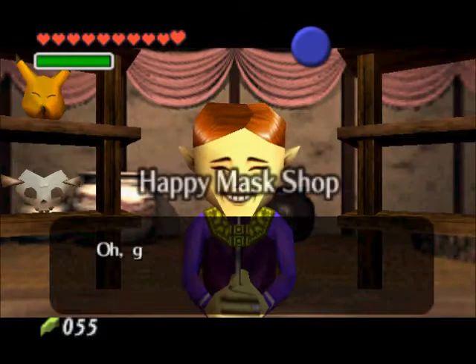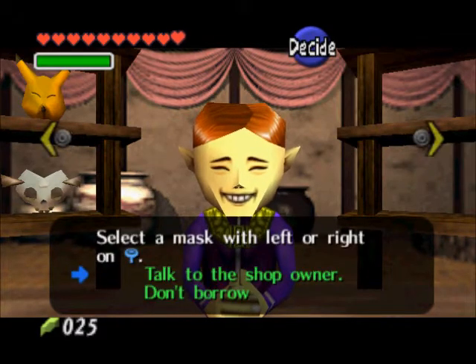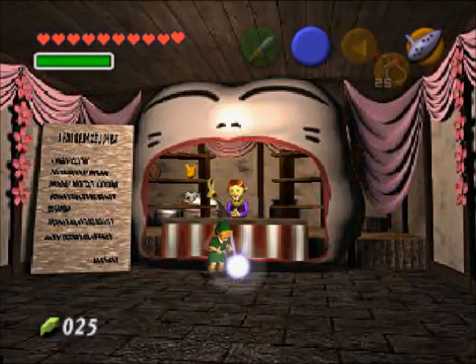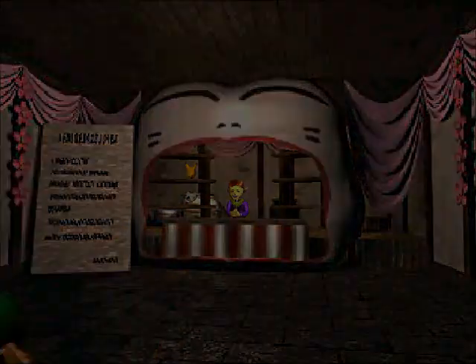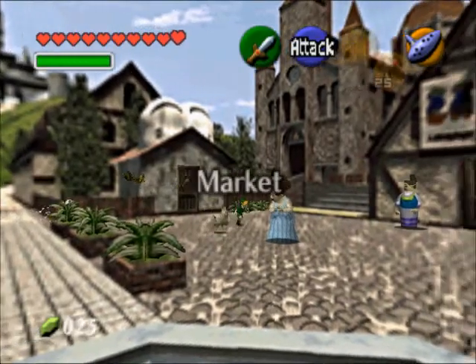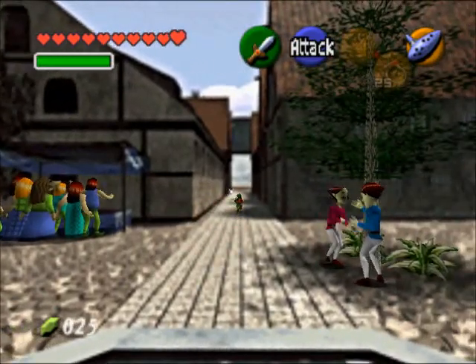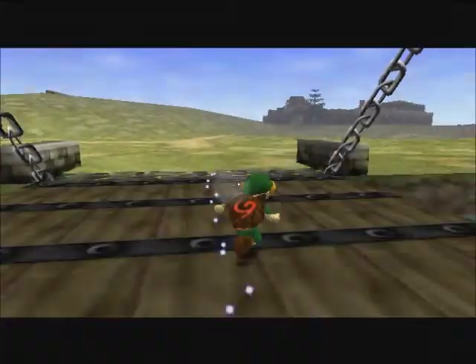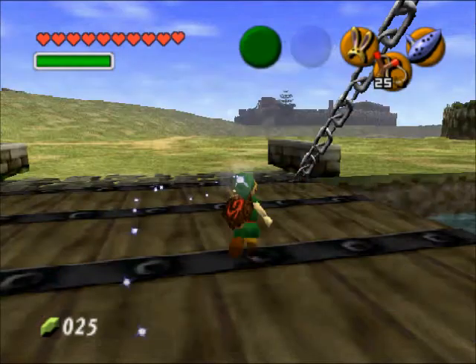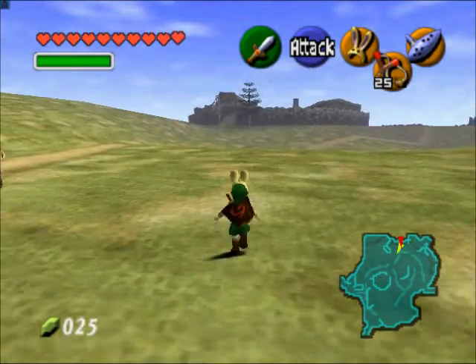We're back at the mask shop, and now we have the fourth and final mask that we need to trade. We're going to borrow the bunny hood. Hopefully you followed the walkthrough and have the giant's wallet, because if not you're not going to get the full benefit — he's going to pay you more money than you can hold, so you need to be able to fit 500 rupees in your wallet. For this one you want to have the mask ready and your ocarina ready as well. Go ahead and put the bunny hood on — it doesn't do anything special like it does in Majora's Mask, where it allows you to run a whole lot faster.